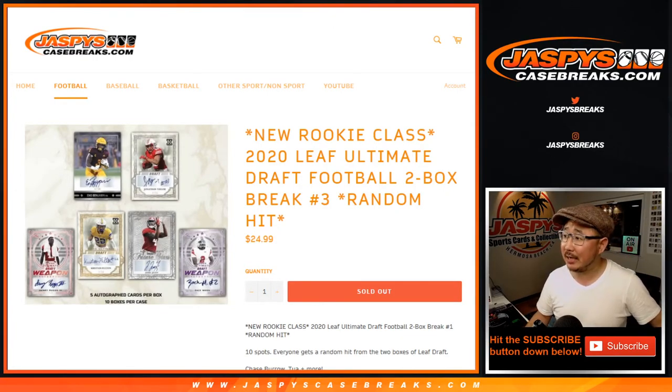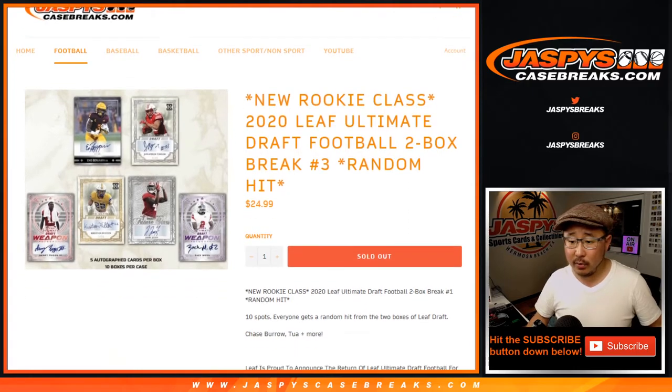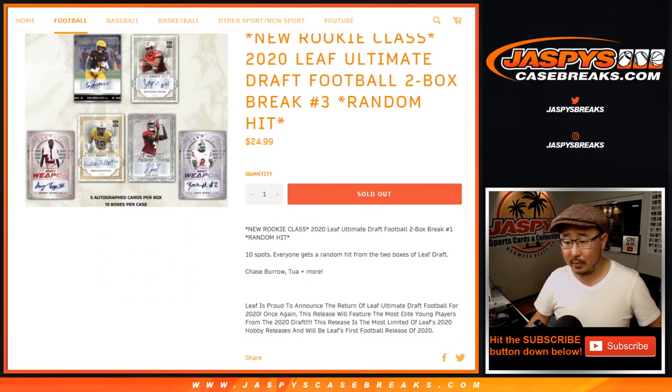Hi everyone, Joe for JaspiesCaseBreaks.com coming at you with a quick two-box break featuring the new NFL rookie class — 2020 Leaf Ultimate Draft Football. Number three, yes, Tua, Burrow, etc., etc.